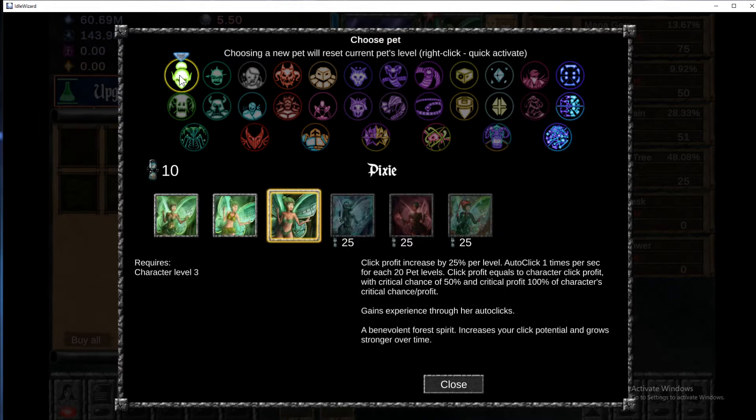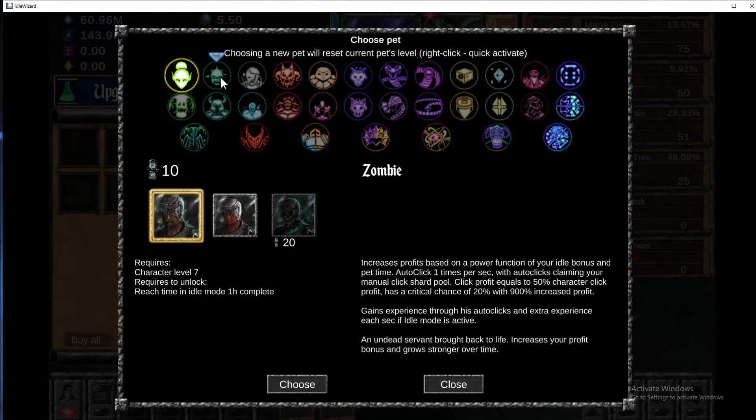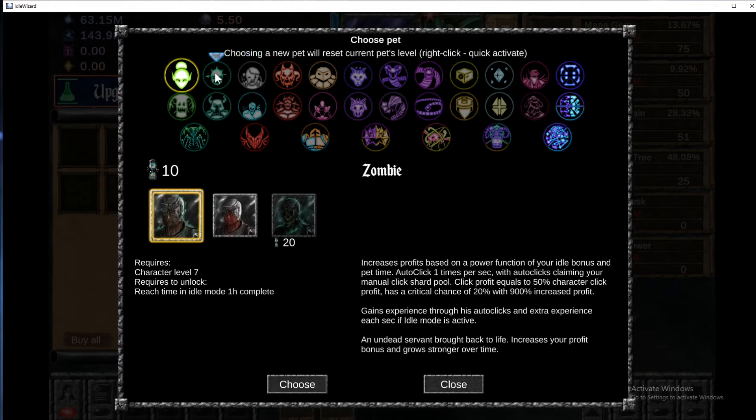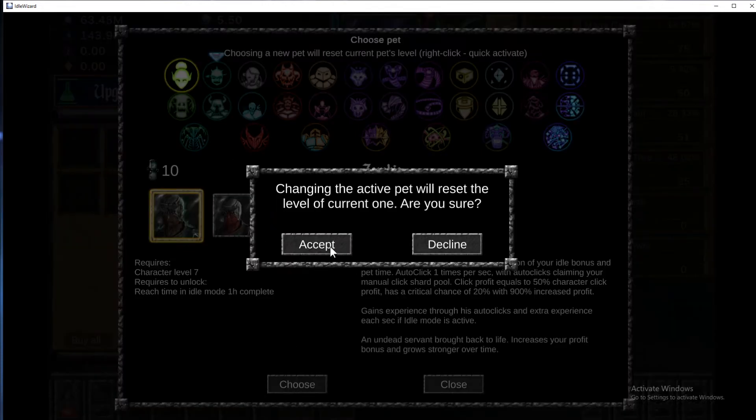The 900 percent increase profit — wow, this is character level 12 which we could technically do. Increase profits based on power function over your idle bonus, auto click one time per second. Premium base gain XP each second depending on character's level. We just haven't reached total mana sources yet, so technically we could choose this guy.